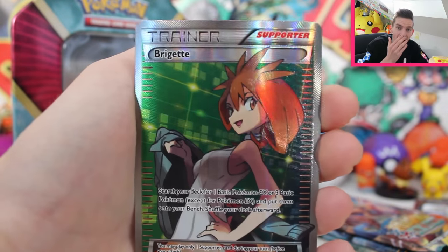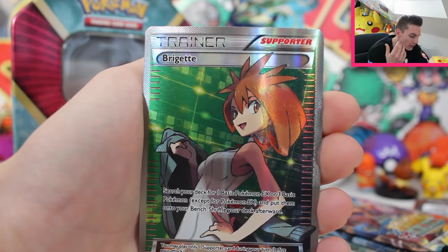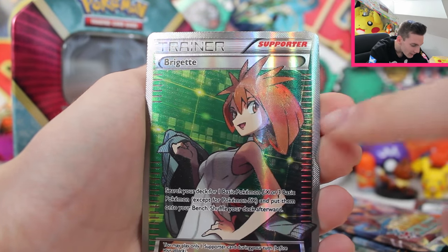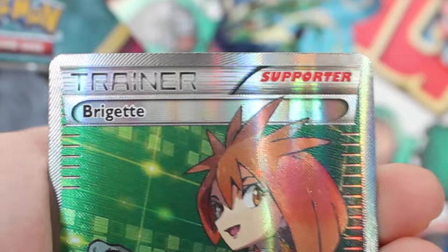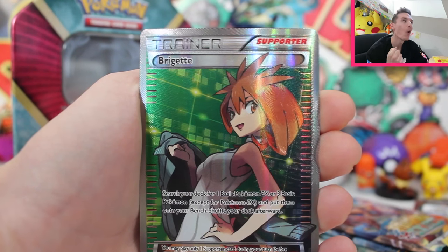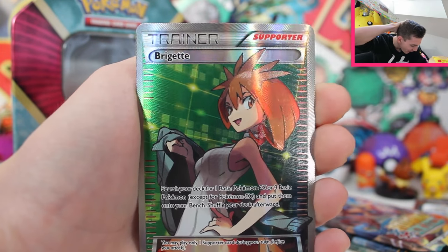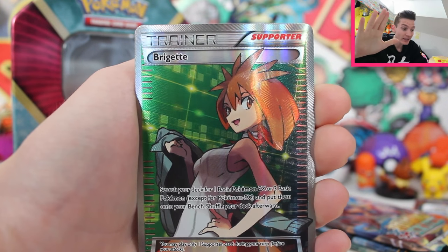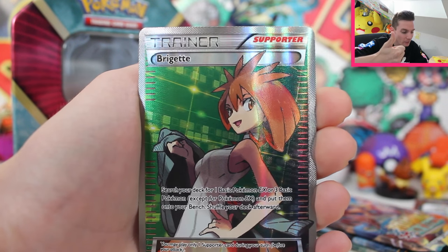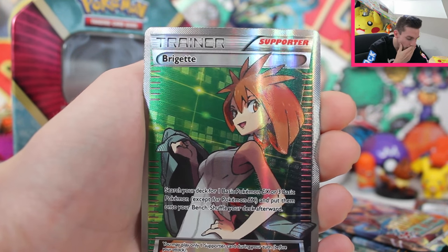We seriously just pulled a Full Art Brigette trainer card on the first pack. That looks insane. Oh my gosh. I have definitely not seen this one in ages in person. Holy mother duck, it looks so sick — look at all that emerald green in the background. The texture is ridiculous. Full Art trainer cards, there's something about them that I love — so cool, so majestic. Arceus, thank you so much. These tins are ridiculous. A Yveltal EX promo card and a Full Art Brigette trainer card. No way.